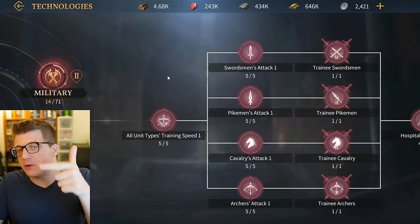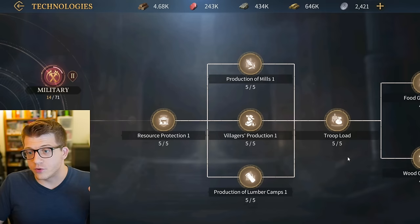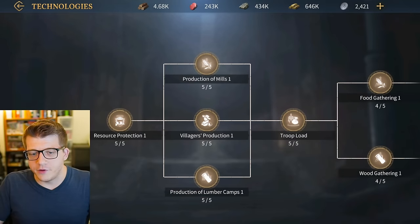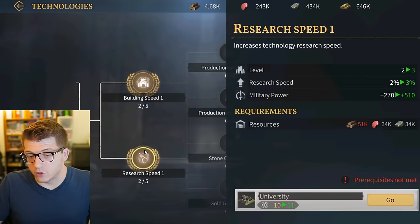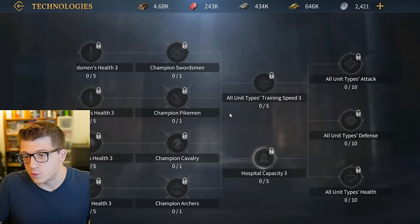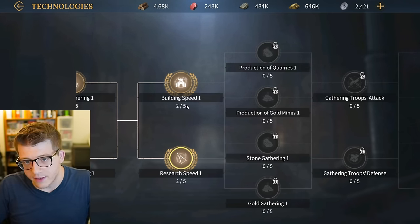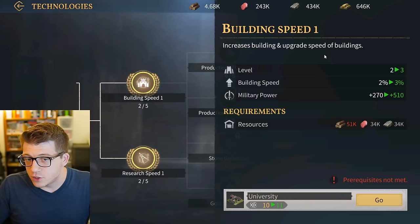Now let's talk about research and technology - there's a lot here, so which should be your number one priority? The economy tree is the most important in the early game because running out of resources is very annoying. Increase your city's production right away, and prioritize the research speed and building speed technologies. The earlier you complete research speed, the faster every other research in the entire game will be - and that also applies to military research. Why do military research first at full length when you could first lower the time for everything else?